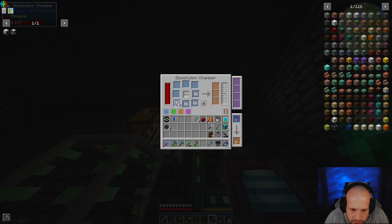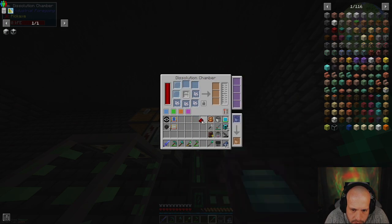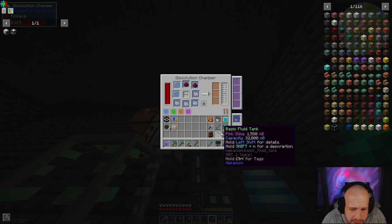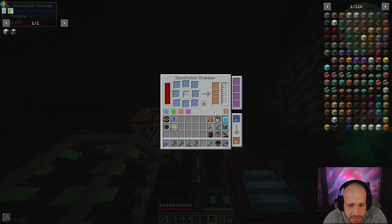We can only do one at a time — that kind of sucks. And then we do the next one. I don't think it matters what order you put these in there, which is good. I've collected over 1,500 millibuckets of pink slime, which I know I need for the three machines I need to make. So that is next on my list.